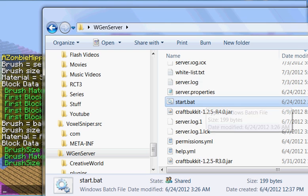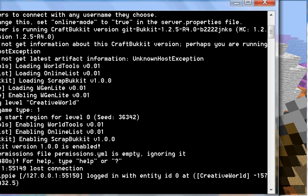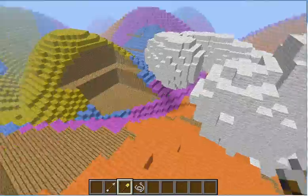I'm going to load up my claims plugin to show it off. It basically works the same way that Grief Prevention does.